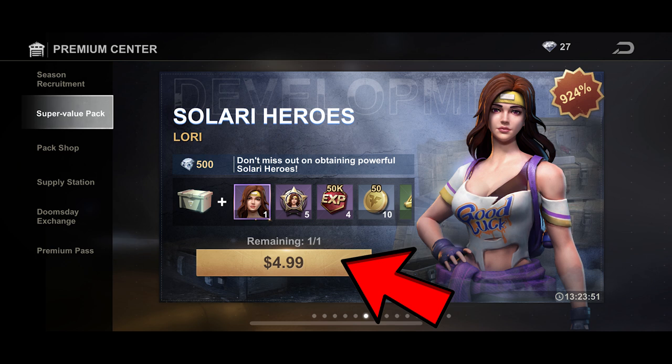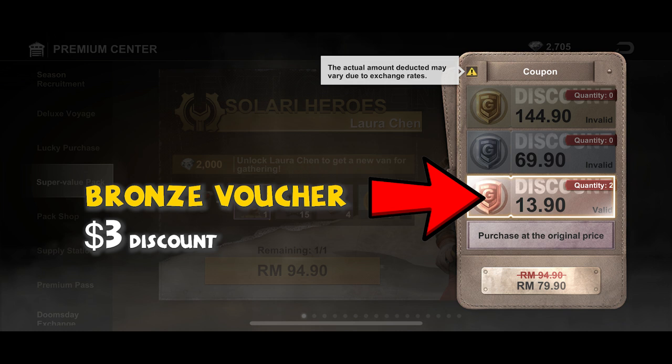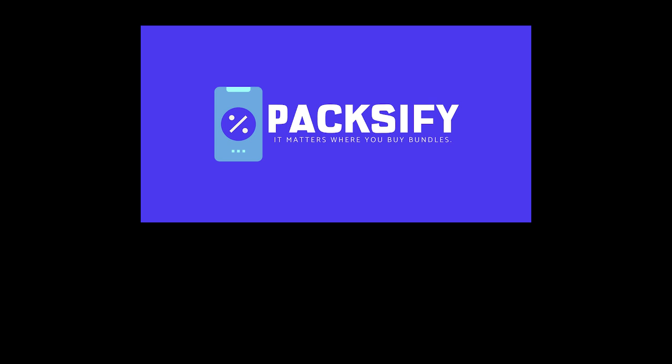Next, we always buy with a bronze voucher, which marks down the price by $3 per hero. For example, we bought Wolowitz at $17 instead of $20 using a bronze voucher. We get 4 vouchers weekly from the Saturday and Sunday personal armament race — please try to complete 4 races weekly to obtain these vouchers. The last discount is Paxify, which gives a 10% discount on purchases. It might seem small, but over time it saves a decent amount of money.